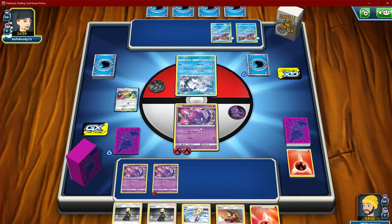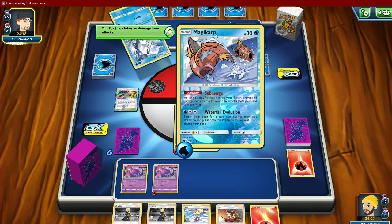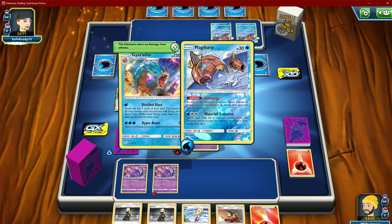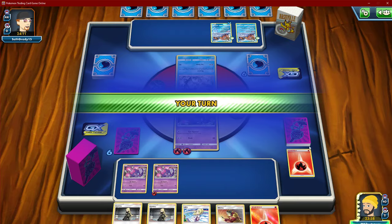If we can take a knockout with our Naganadel with Turning Point, we could probably just steamroll through from that point on, depending on this deck's consistency. Yeah, Luminous Barrier — we're definitely just not going to play Blacephalon this match.